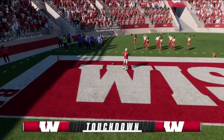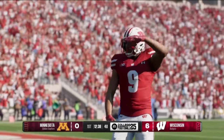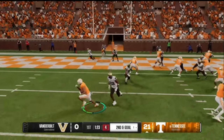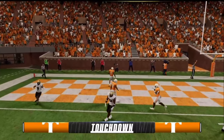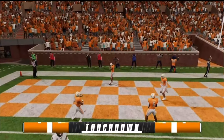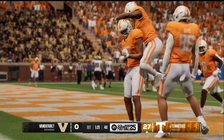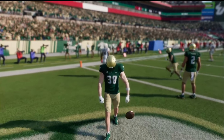Number one, we got Vibes, which is simply right stick up — your player is just going to be vibing out. Number two, we got Bow and Arrow, which is right stick to the right. He's basically just shooting a bow and arrow.